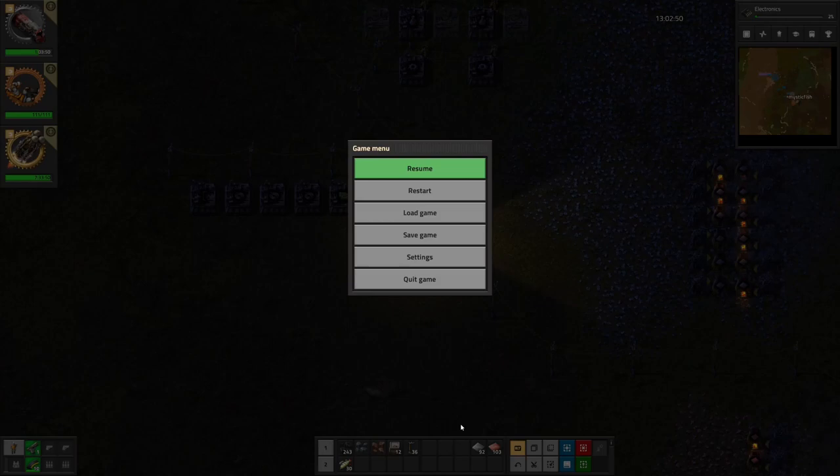Hey there everyone, this is MysticFish and welcome to episode 2 of our playthrough of Factorio where we are trying to get the achievements of getting on track like a pro, lazy bastard, and there is no spoon all in the same playthrough, or as I'm calling it, the lazy pro spoon playthrough.